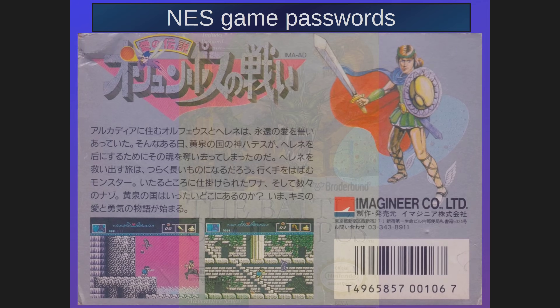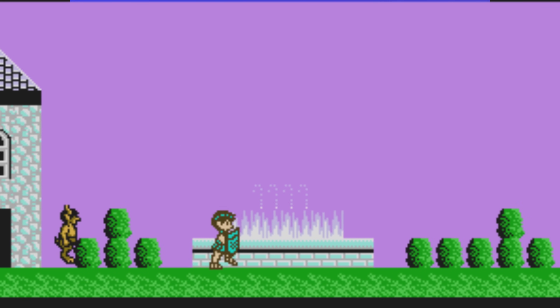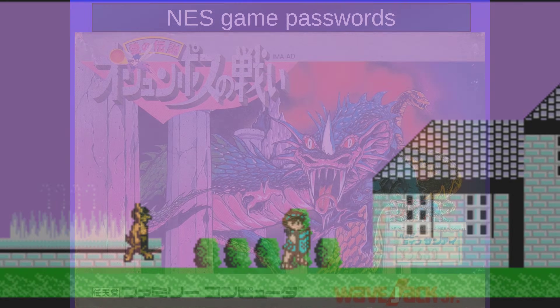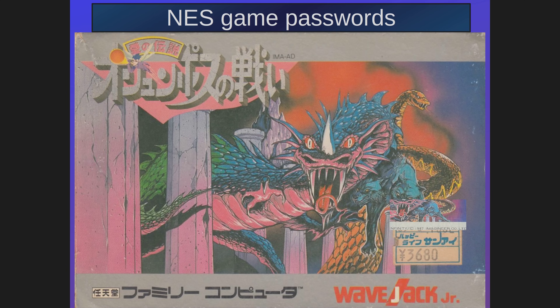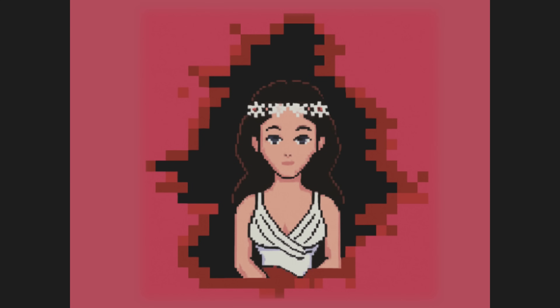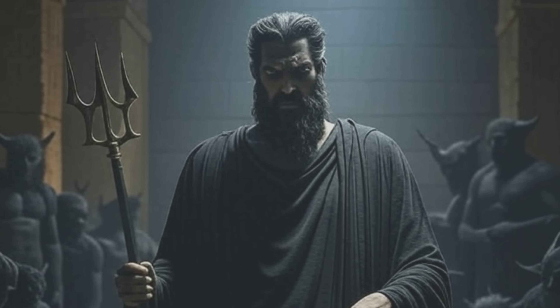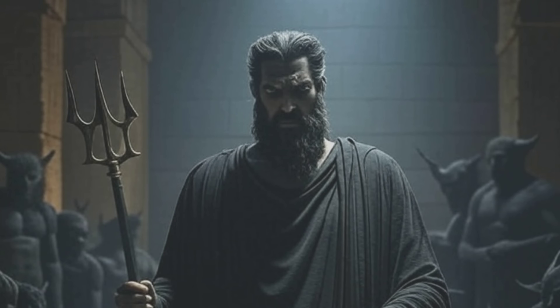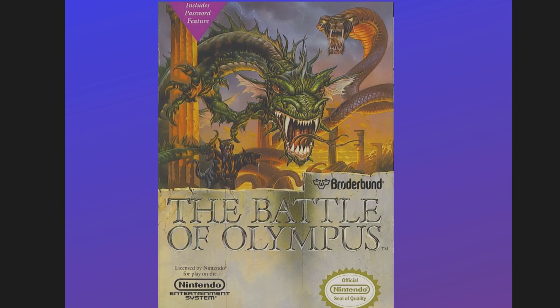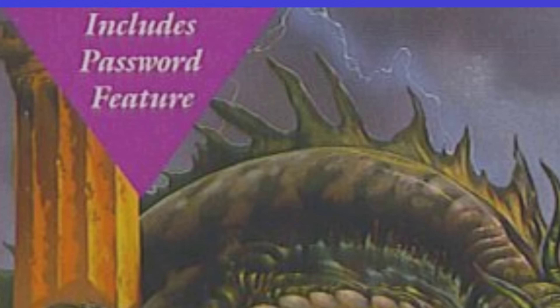Battle of Olympus tells the tale of Orpheus, who travels through ancient Greece, meeting various townfolks, battling terrible monsters, negotiating business with gods, in his quest to free his lover Helene from her kidnapper, who was no less than Hades, the god of the underworld. And that game includes a password feature.